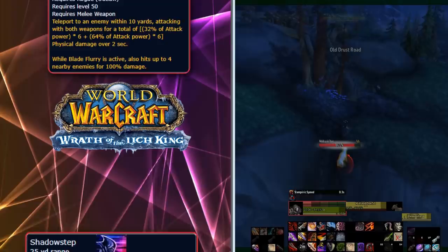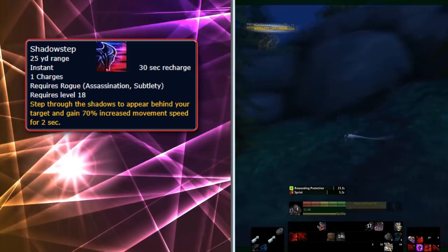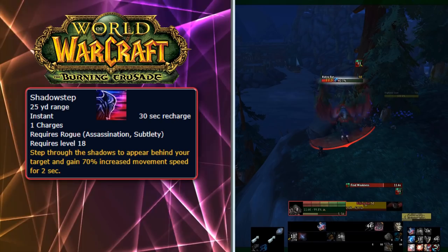The next ability is Shadow Step, a level 18 ability for both Assassination and Subtlety Rogues. This is essentially a teleportation ability with no DPS mechanics — it simply teleports you to your target and gives you a speed boost, with the option to target an ally or enemy. Shadow Step has a cooldown of only 30 seconds and a range of 25 yards. It was added in The Burning Crusade, and there's even a PvP talent called Silhouette which reduces its cooldown by two-thirds when cast on an ally.